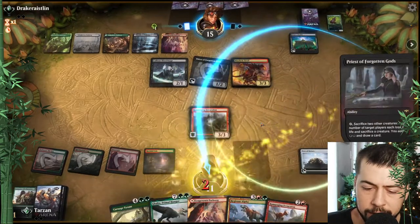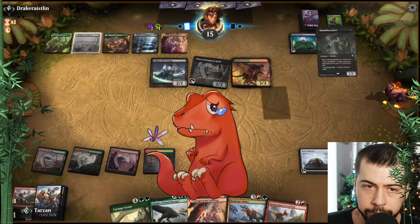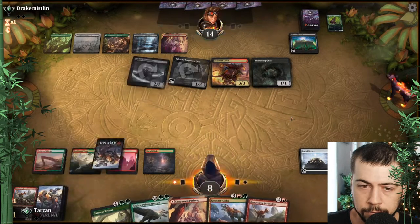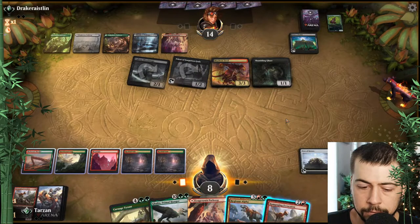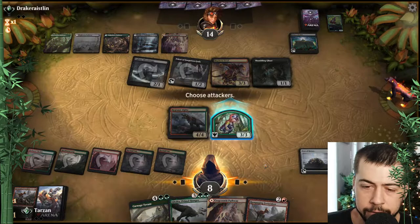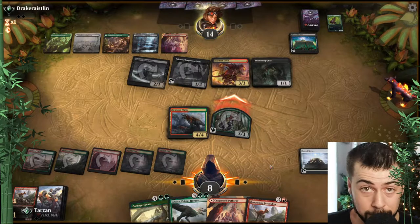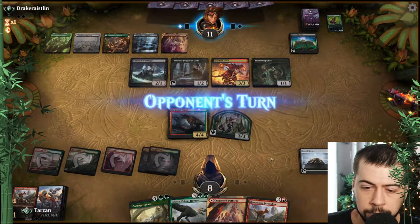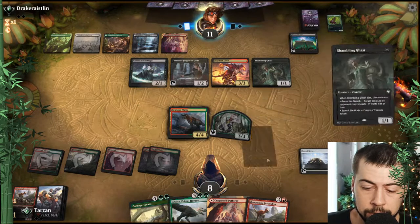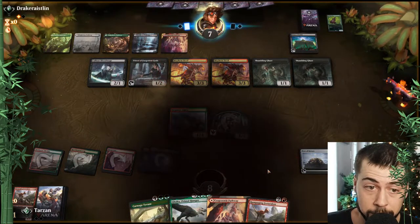That's quite alright. I think that'll probably do it. We'll see what we draw next turn, give it one more turn, but that's probably it unfortunately. Let's get the Regisaur, see what they do with that. Swing with the token — certainly not using Mayhem Devil to block, that would be nice. If we do get Galta, it could potentially be it. That is definitely not happening — Priest of the Forgotten Gods sacrifice, both Shambling Ghasts.